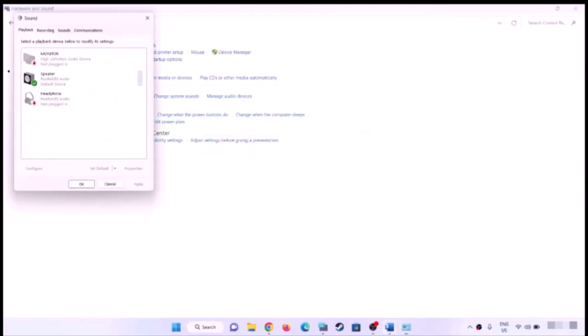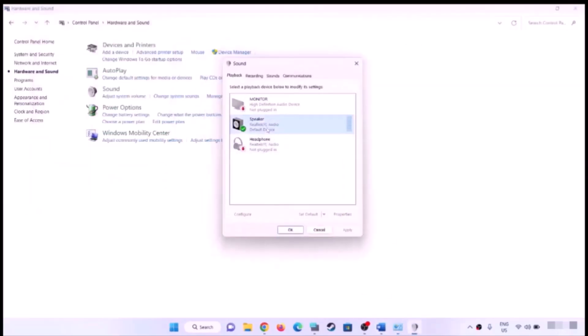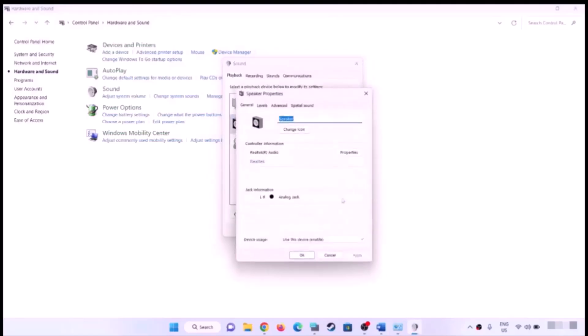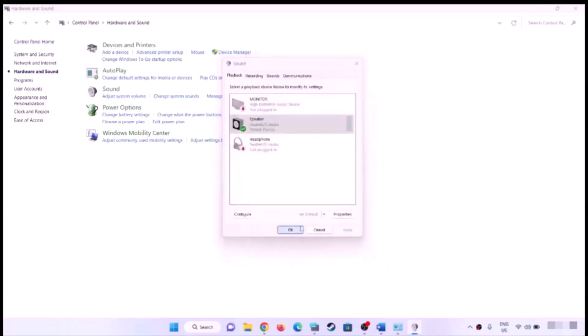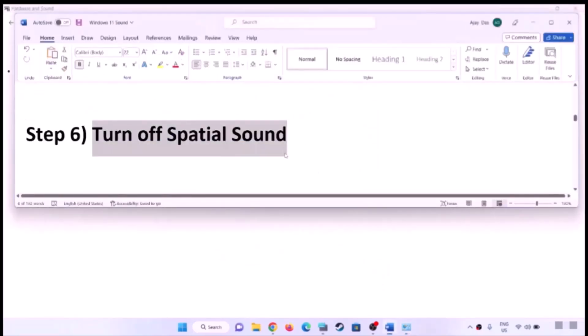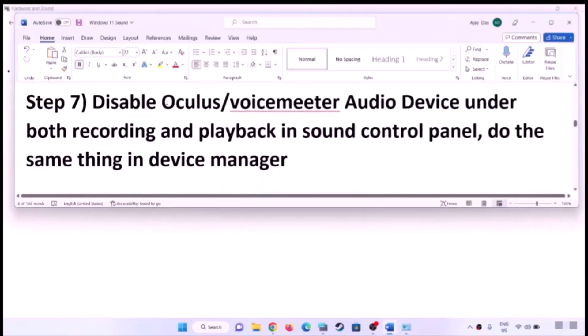Select your speaker, click on Properties, go to the Spatial Sound tab, turn it off, then click Apply and OK and check the sound.